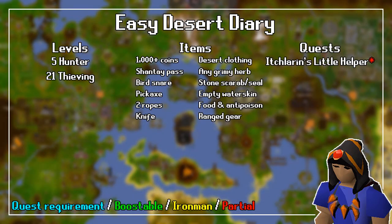For the item requirements, you need 1,000 Coins, a Shanty Pass, Bird Snare, any Pickaxe, 2 Ropes, a Knife, Desert Clothing, any Grimy Herb, any Pyramid Plunder Artifact — but Stone Items are easier to get.